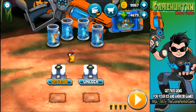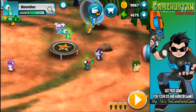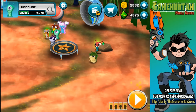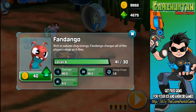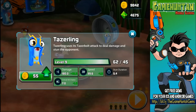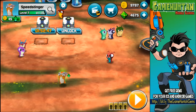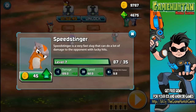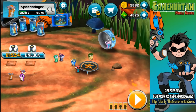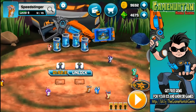Boondog is going crazy, Fandango too — oh man, Fandango is going ultra crazy and that's only level 10. So many new upgrades! Boondog can go up to level eight, Fandango up to level seven, Tasselin finally reached level 10. Everybody's getting upgraded — Spit Stinger too. This is ridiculous!